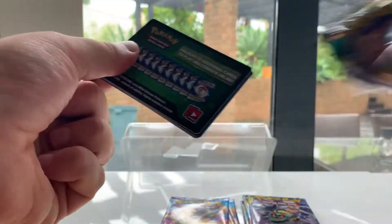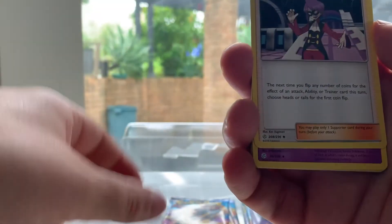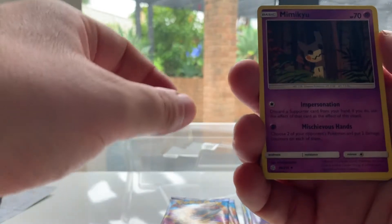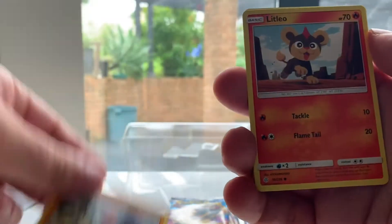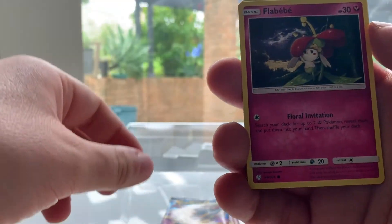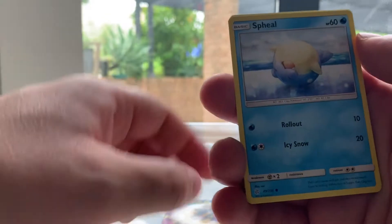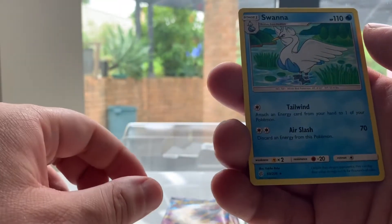Actually expected to do a bit better with these collection boxes, but it's been a bit disappointing so far. Fighting Energy, Minccino, Beast Ring, Beast Ring, Teddiursa, Nosepass, Flabébé, Reverse Holo Ambipom, and Swanna.